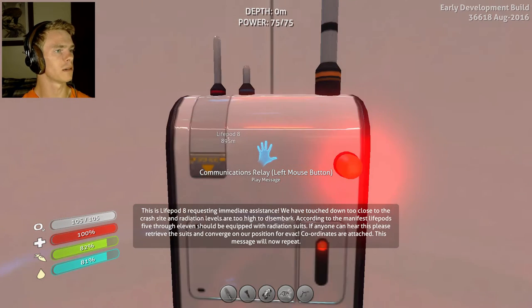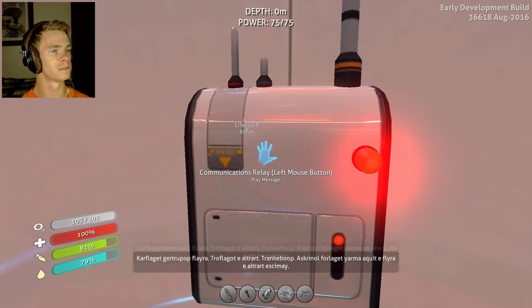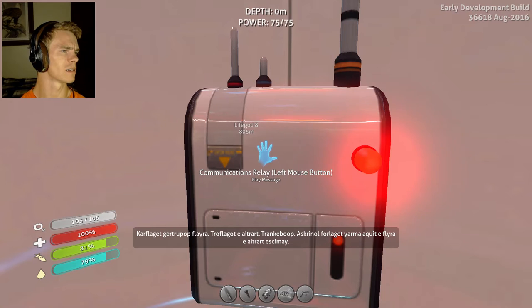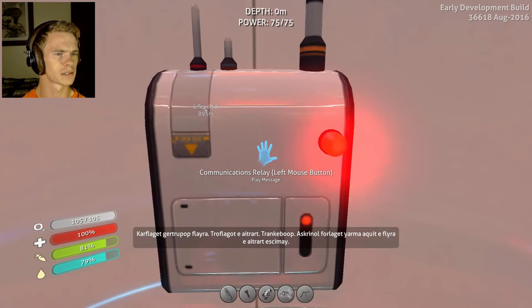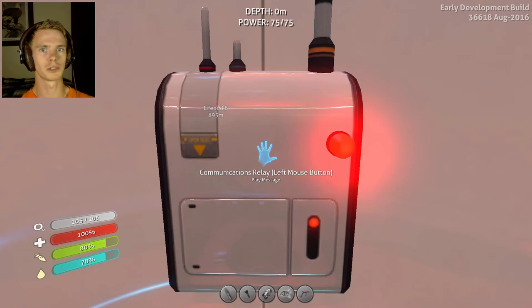This is Life Pod 8, requesting assistance. We have touched down close to the crash site and radiation levels are too high to disembark. According to the manifest, Life Pods 5 through 11 should be equipped with radiation suits. If anyone can hear this, please retrieve these suits and converge on our position. Coordinates are attached. This message will not repeat. Also, something spoke to us in a different language — an automatic distress signal from Life Pod 7, coordinates attached.